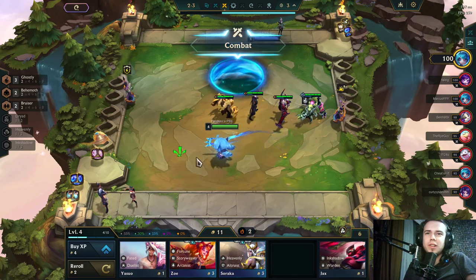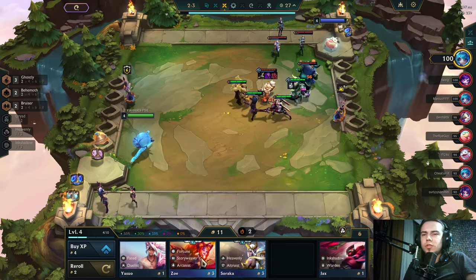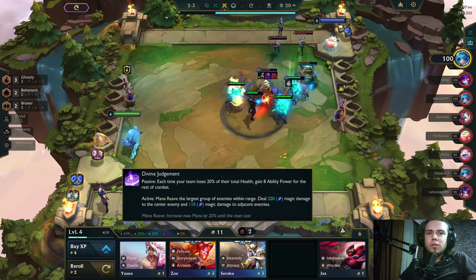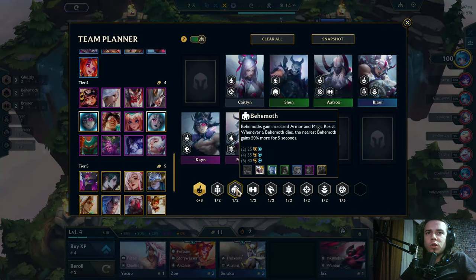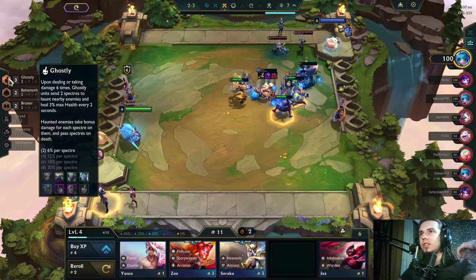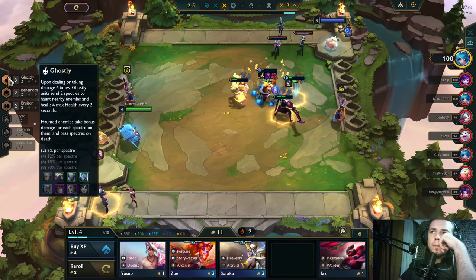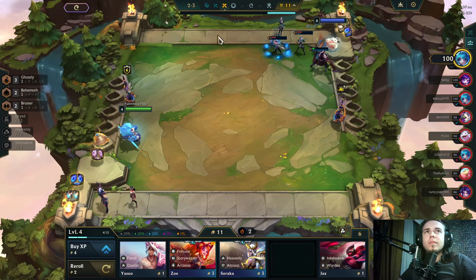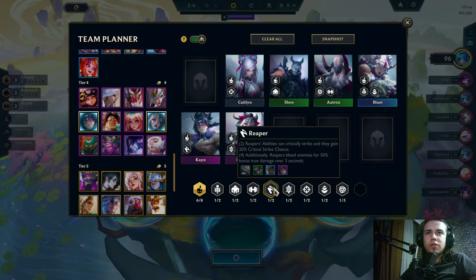What did I just do there? Okay, let's think — which one would be the carry unit? They send specters to hunt nearby enemies and heal max HP every three seconds. Like, there are no great carry units here; I need to have a nice carry.